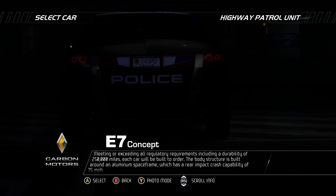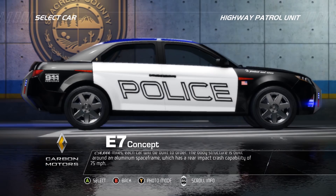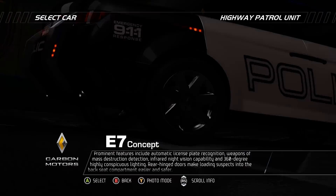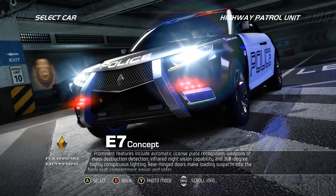Each car will be built to order. The body structure is built around an aluminum space frame which has a rear impact crash capability of 75 miles per hour. Prominent features include automatic license plate recognition, weapons of mass destruction detection, infrared night vision capability, and 360-degree highly conspicuous lighting. Rear hinge doors make loading suspects into the back seat compartment easier and safer.